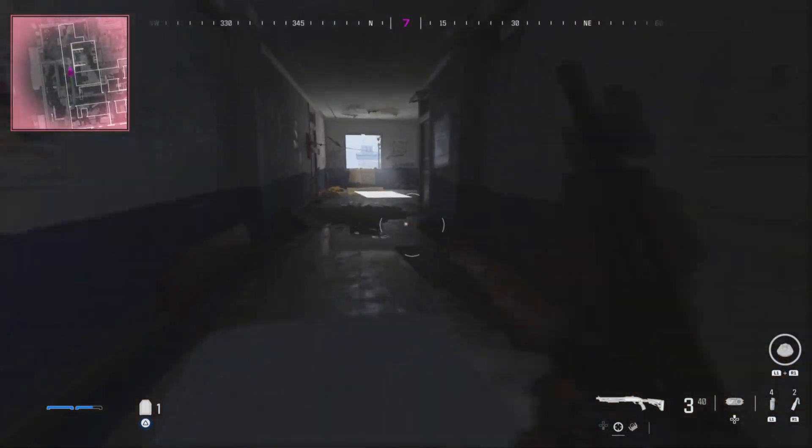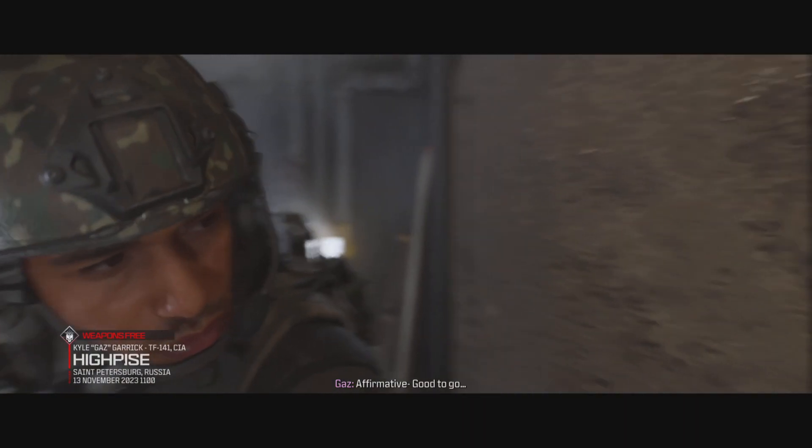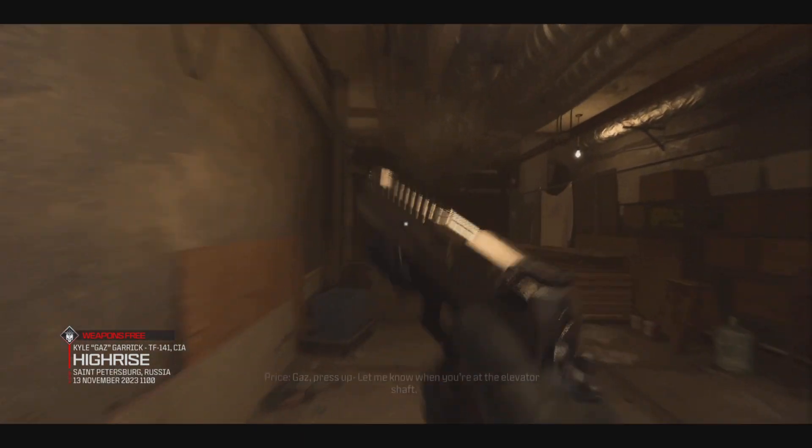The Ascender rope can be found near the stairs on the 11th floor. Once you pick this up you can then restart the mission and you'll have all your equipment to start with.